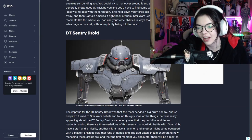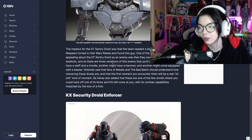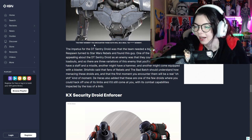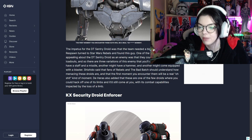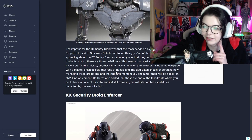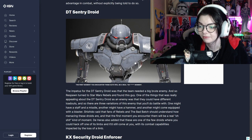Oh my God, this is terrifying - I do not want to go against this guy. DT sentry droid. The impetus for the DT sentry droid was that the team needed a big brute enemy, and so Respawn turned to Star Wars Rebels and found this guy. One of the things really appealing about the sentry droid was that they could have different loadouts, so there are three variations: one might have a staff and a missile, another might have a hammer, and another might come equipped with a blaster. Fans of Rebels and Bad Batch should understand how menacing these droids are, and the first moment you encounter them will be a real 'oh shit' kind of moment. Yeah, honestly - it's terrifying.